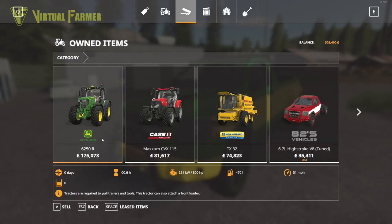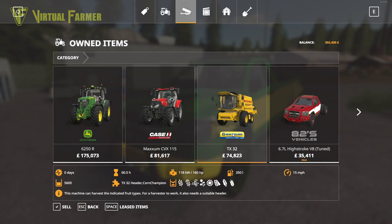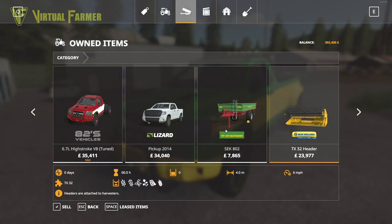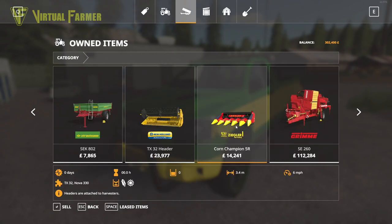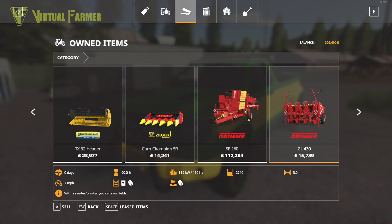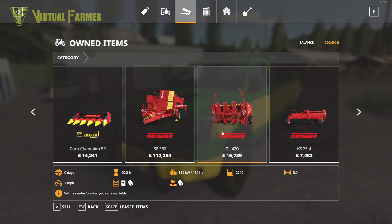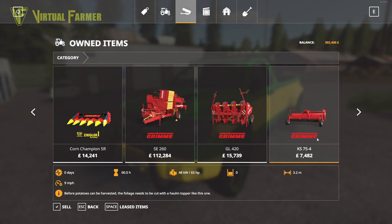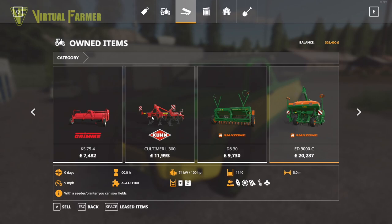Let's have a quick look at what we've got equipment-wise. In our garage, we start off with a John Deere 6250R with about 300 horsepower, a Case Maxxum CBX 115 with about half the horsepower of the 6R, a TX32 combine, a Lizard pickup 2014, an SEK 802 trailer, a TX32 header at four meters, and the Zeigler 3.4 for corn. We've got a Grimme SE 260 potato harvester - great to see a map starting with potatoes.